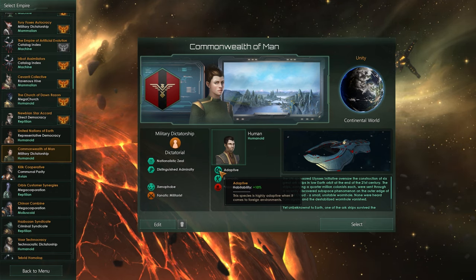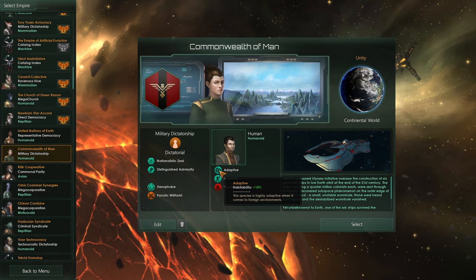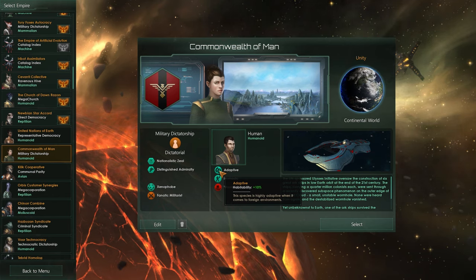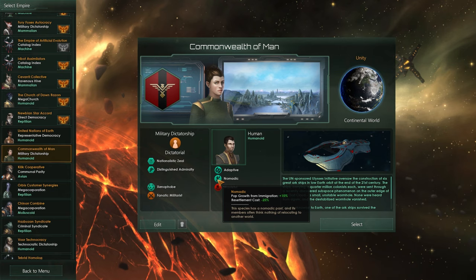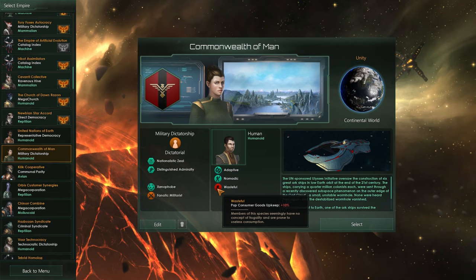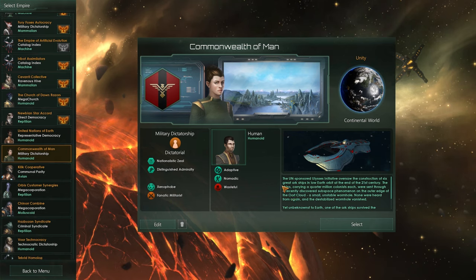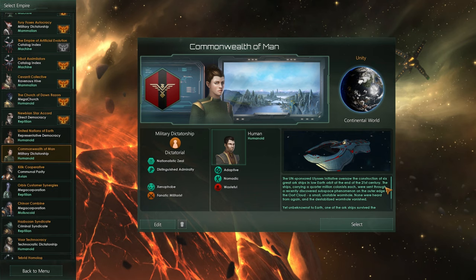We are Adaptive, so we have 10% more habitability on planets — ranges that would normally be 80, 60, 40, and 20 become 90, 70, 50, and 30 for us. We are also Nomadic, so migration is plus 15% and resettlement cost is negative 25%, though population consumer goods cost is higher — we are wasteful human beings.